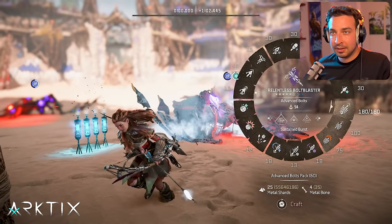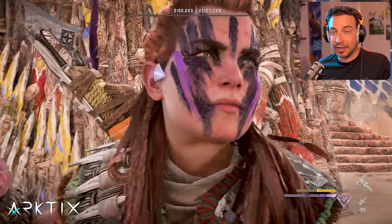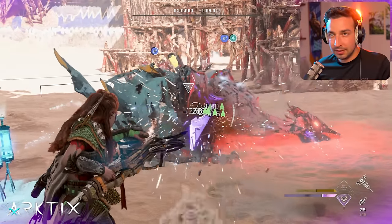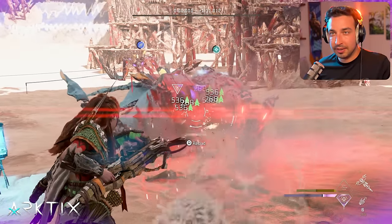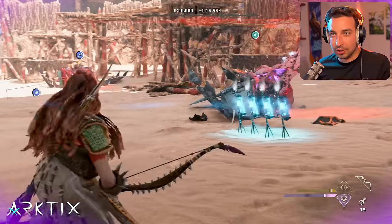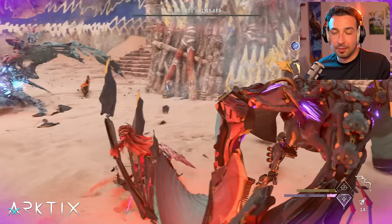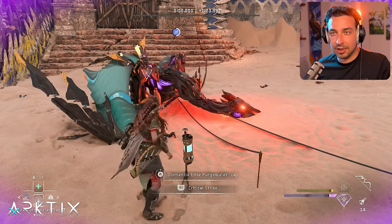Get them frozen and get our Bolt Blaster out. Trigger our Ranged Master Valor Surge to get a damage boost, and I'll aim for the weak point on their wing — there's one on the front of the wing. We destroyed it. There's another one on the chest. Then basically we're just going to try and bait them into the traps. He's almost dead. We got them to jump through the traps. That worked.